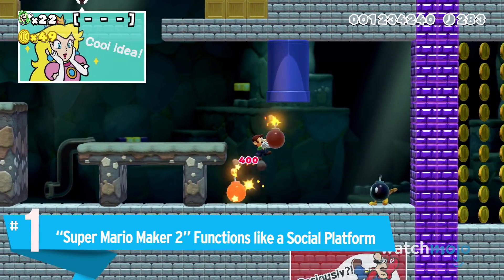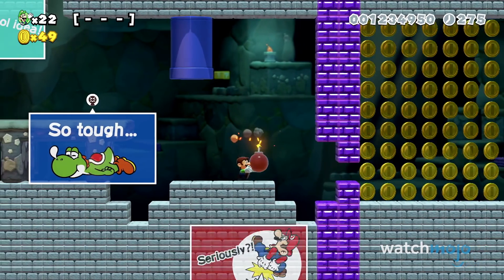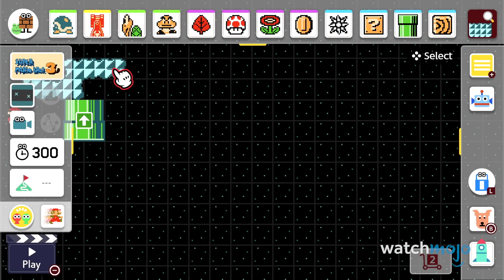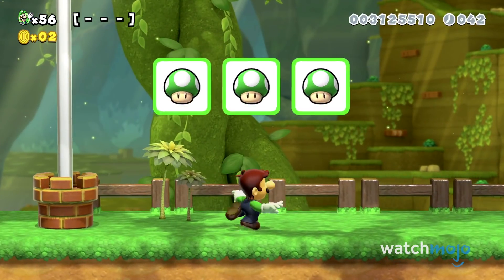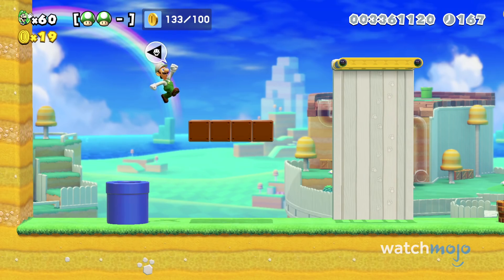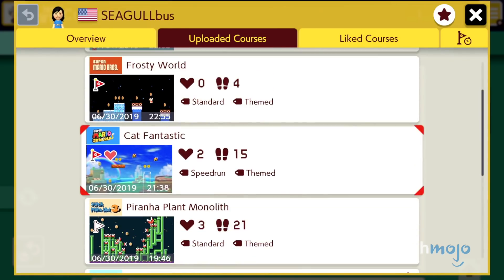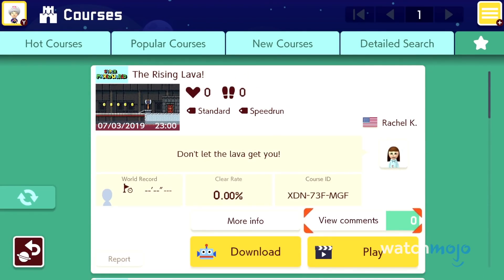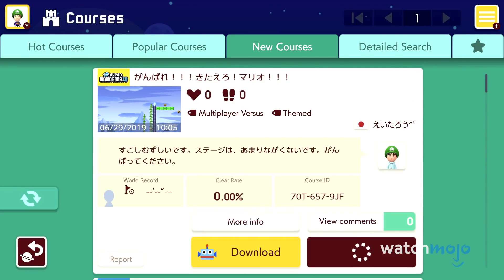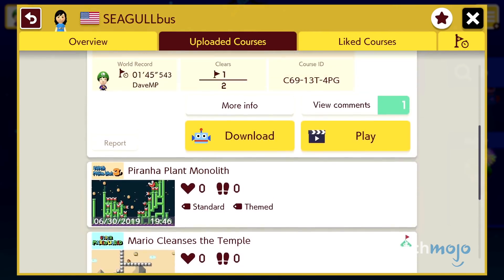Number 1: Super Mario Maker 2 Functions Like a Social Platform. It can be disheartening — you've spent hours making an amazing course, only to find that after many days, no one has played it. That's because for your level to be added into the endless mode rotation, it needs to be sorted into a difficulty category based on your course clear rate. At least one other user needs to boot up your level manually and clear it — not just play it, but finish it. You may appear in the new course tab, but with dozens of courses uploading every second, your chances are slim. Share your course ID on social media to clear that first hurdle.